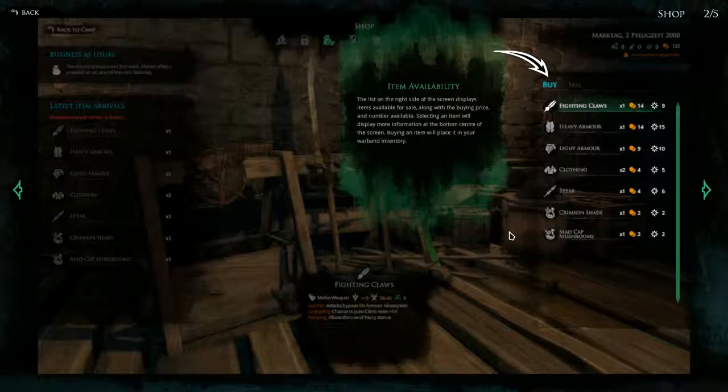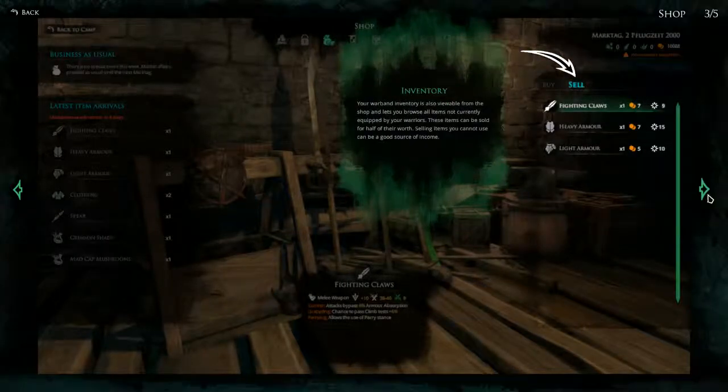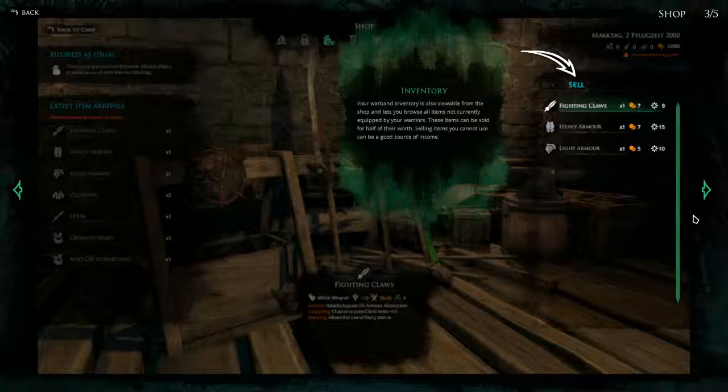Item Availability: the list on the right side of the screen displays items available for sale along with the buying price and number available. Selecting an item will display more information at the bottom center of the screen; buying an item will place it in your warband inventory. Your warband inventory is also viewable from the shop and lets you browse all items not currently equipped by your warriors. These items can be sold for half of their worth — selling items you cannot use can be a good source of income. I'm assuming there are special weapons that can only be used by some warbands, so selling them wouldn't be a big loss.